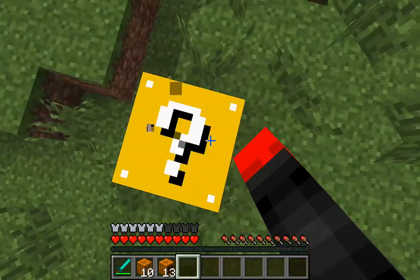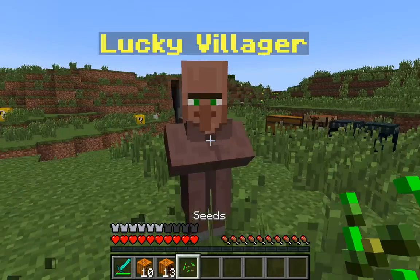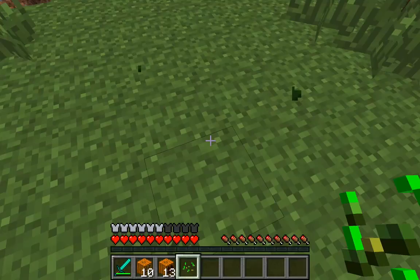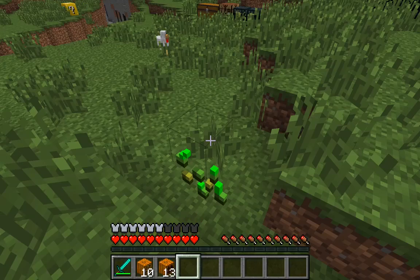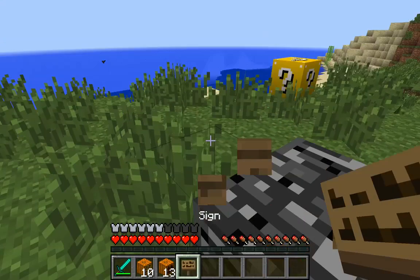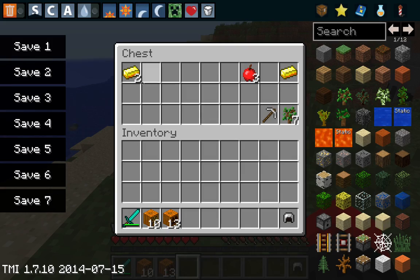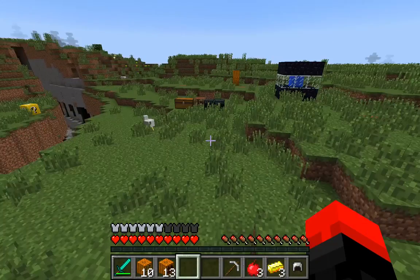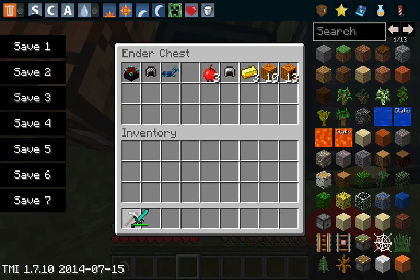Let's keep going. It's you, Dumburgon — going to the ravine. He didn't make it to the pit of death. I'm going to put this butter in my ender chest, but I'm going to keep the pickaxe because I think it will do really good stuff for me.